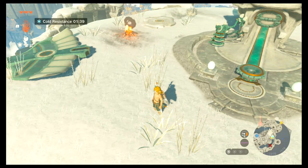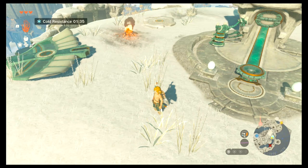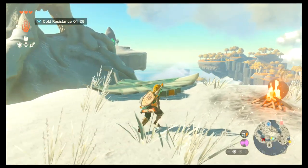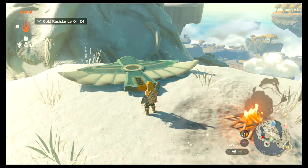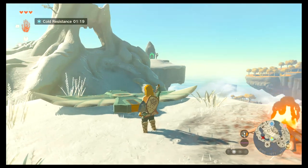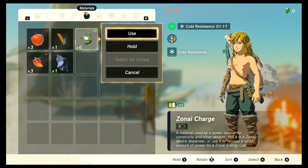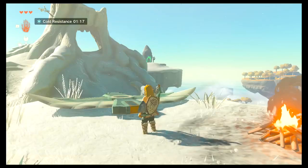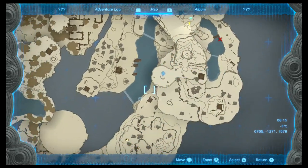Hi guys, welcome to a little tutorial. If you've got to this stage in Zelda: Tears of the Kingdom, this is a little tutorial on how to use these wing suits — wings. It's not far in; you do this just on your second shrine if you're doing the same as me. Let me get the map out — yeah, just there, this is the current location, just on this shrine here.